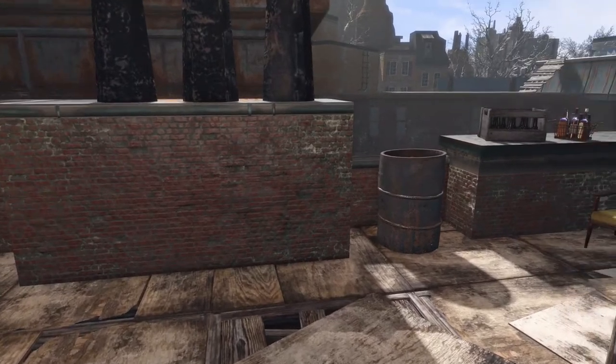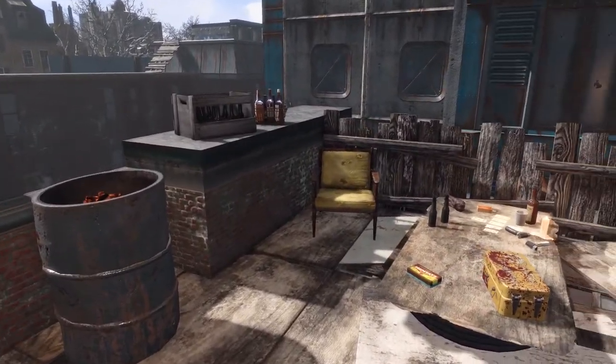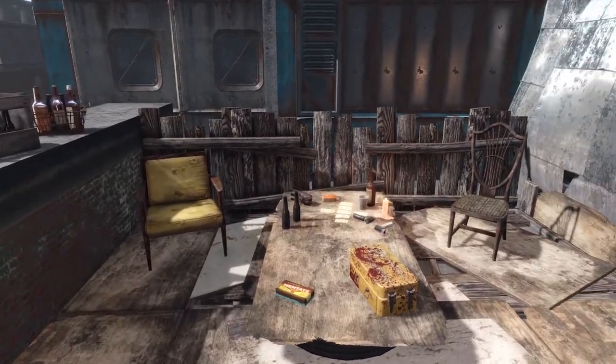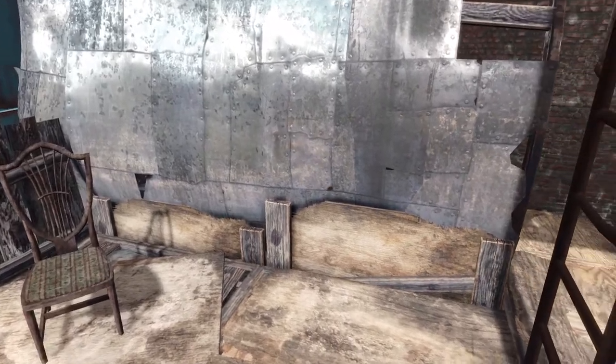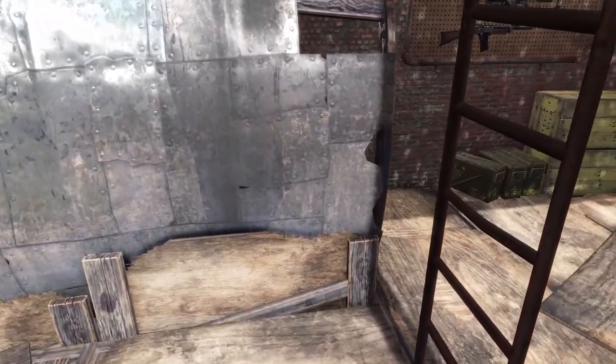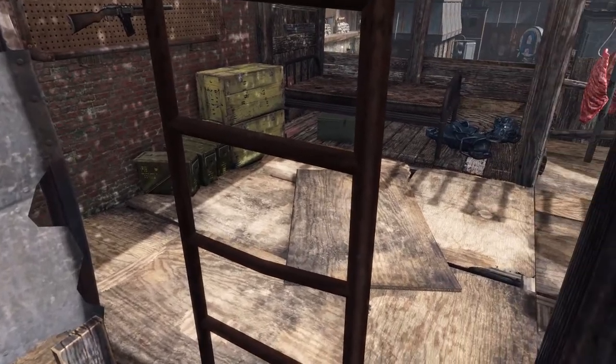We can go back through the hallway and out onto the little patio area. That's probably my favorite thing about building in Hangman's Alley — I just love these little areas where you can tuck structures in. It really feels like it was part of the vanilla game, and that's definitely something I was trying to do especially with this build.